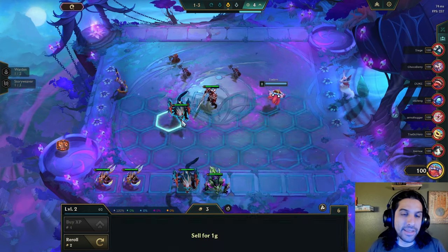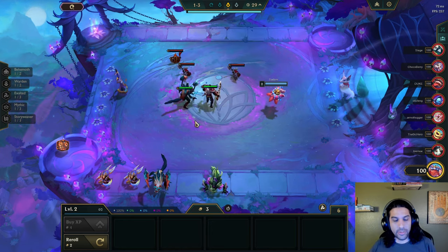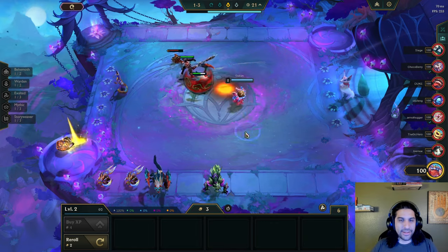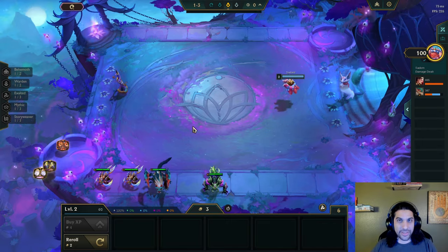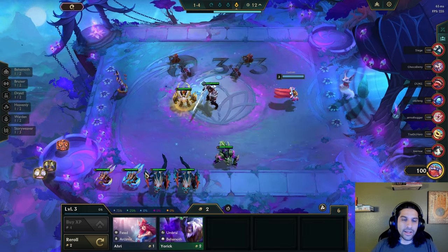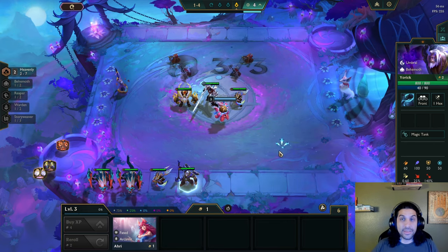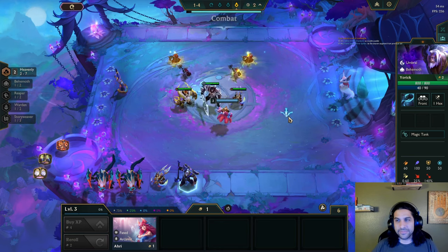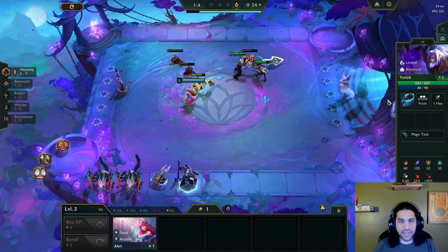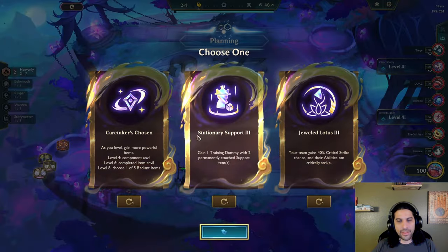We'll just pick everything up for now, no reason not to. We got a cloak — tank item slash Bloodthirster. And a Behemoth Yorick. We can get rid of this, we're not gonna use that. Maybe we'll go Yone this game — this is a Yone item right here. Possible Yone build, and a belt which we can't really use to make anything yet.